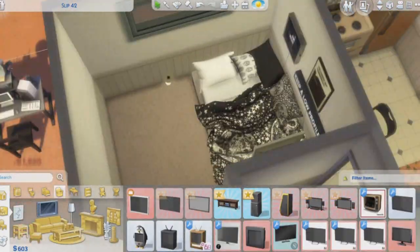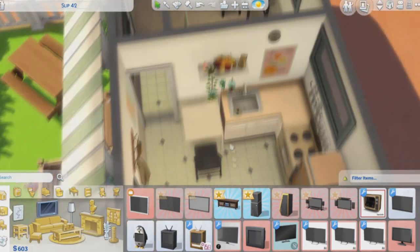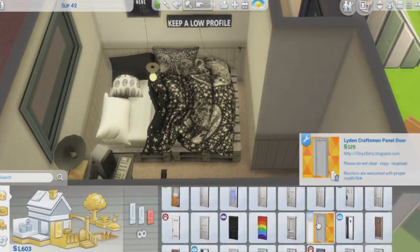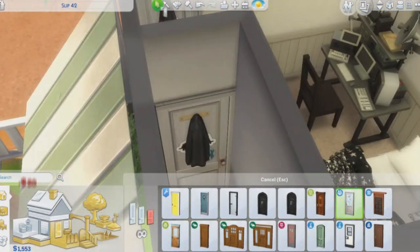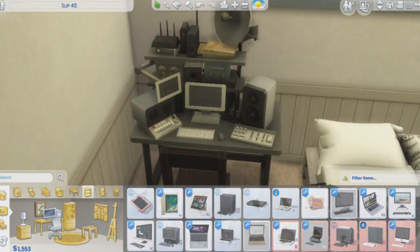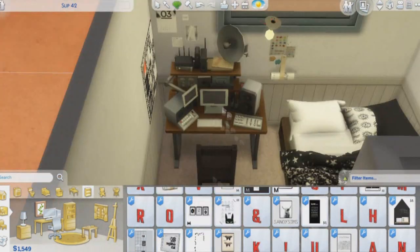Maybe I'll put a TV here so she can lay in bed and watch TV, even though Sims can't do that. Then I gave her a laptop instead of the TV because I figured she would definitely utilize that more. And I gave her this door that I think is from Parenthood — it looked cute. Now I'm just hanging up some more stuff. I have that computer thing back so we can continue to listen in on people.